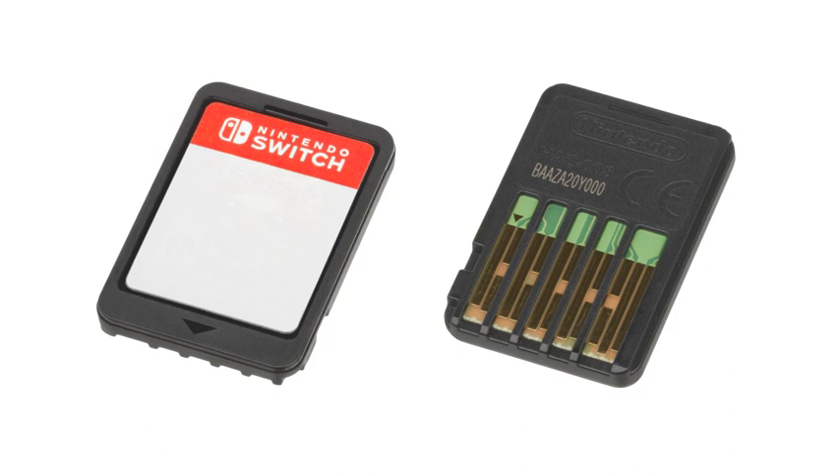A Nintendo Game Card is a cartridge format used to physically distribute video games for certain Nintendo systems. The game cards resemble smaller, thinner versions of the GamePak cartridges for previous portable gaming consoles released by Nintendo, such as the Game Boy or Game Boy Advance. The Mask ROM chips are manufactured by Macronix and have an access speed of 150 nanoseconds. The cards contain flash memory, including game data, and a writable portion for saving user data for Nintendo DS and Nintendo 3DS titles.